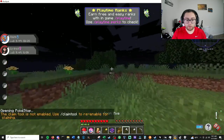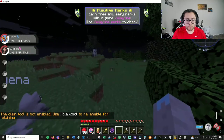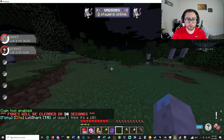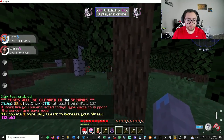Can I build out here? I don't know if I can build. Flame tool — Flame tool enabled, okay thanks. Let's try to break stone. I can break stone. Looks like you haven't voted today — slash vote to vote.